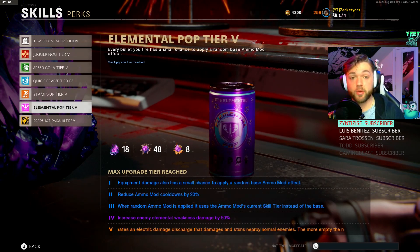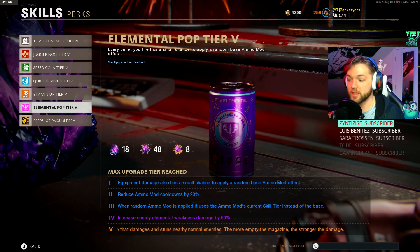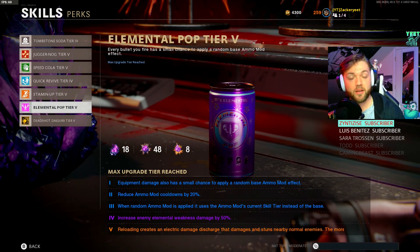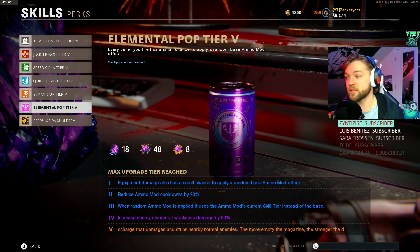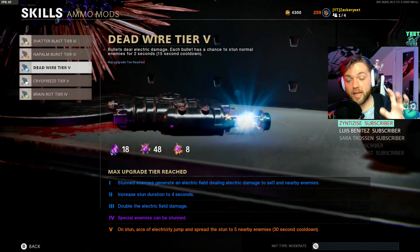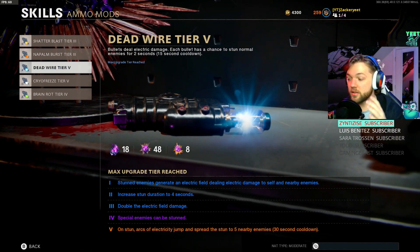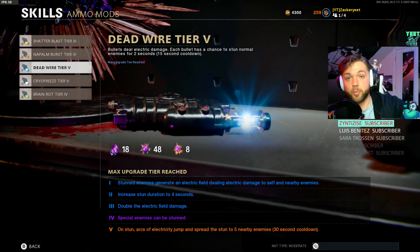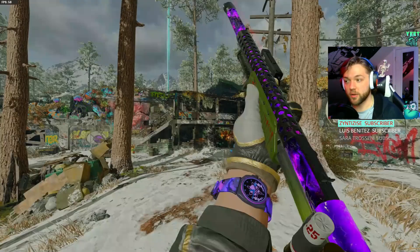You might not have the crystals for all these things, but they're super beneficial for higher rounds. Elemental Pop - level this up to level 5. Once you reload, it releases a discharge that damages and stuns nearby normal enemies, and the less ammo you have in your magazine, the harder that effect is. Leveling up Dead Shot is always a must - it gives so much added damage. Also take Dead Wire tier 5, which is best utilized when training. On the stun every 30 seconds, arcs of electricity jump, and while you're training those arcs can kill the most zombies. You also do more damage versus Megatons on Die Maschine with Dead Wire.